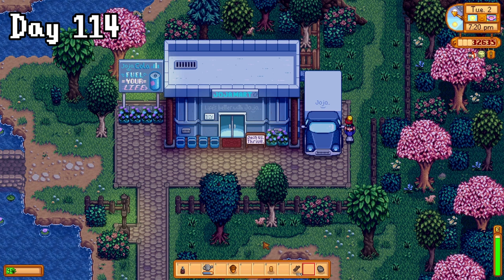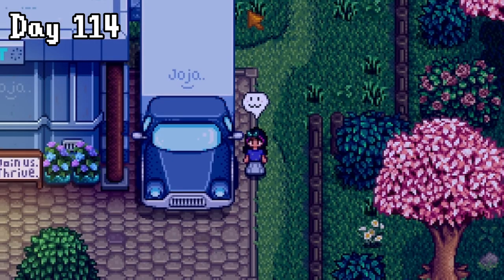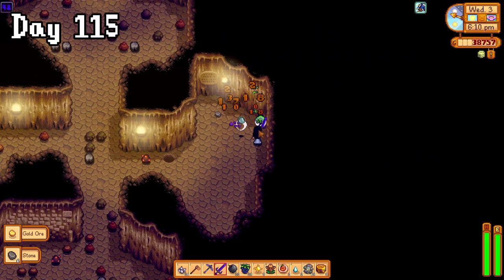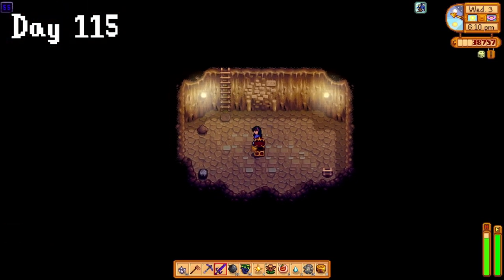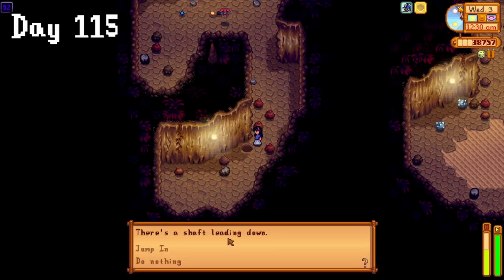I randomly remembered about that secret note from the Jojo truck guy, so I went to say hello and he asked me for a rabbit's foot, so I gave him one in exchange for a special charm which permanently increased my luck. Super happy about that. On my way home I grabbed a new quest from the special request board — we're gonna get some leeks for George. We put that on the back burner though and went to Skull Caverns on day 115 despite it only being a neutral luck day. It still went pretty well though, and we even got our first treasure floor where we got some life elixir, and we made it all the way down to floor 100.